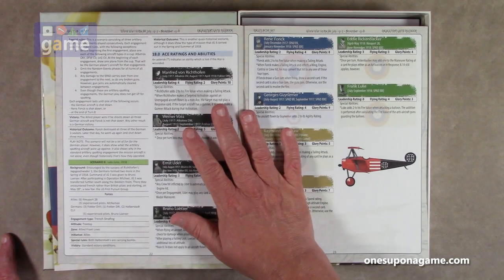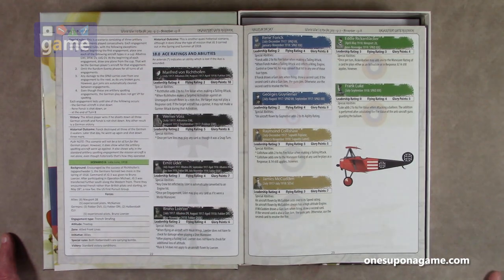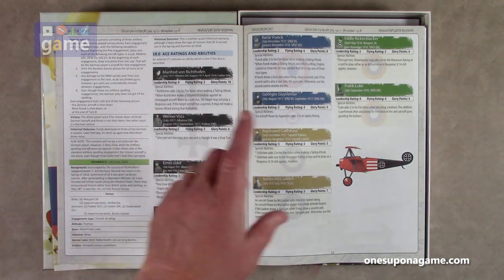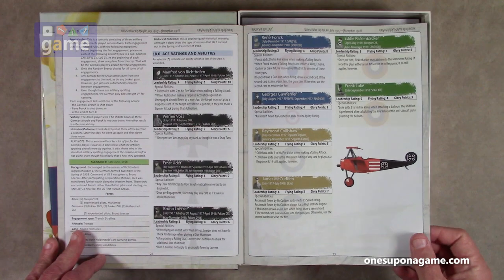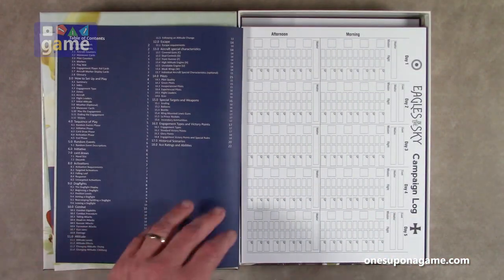We've also got various aces' ratings and abilities listed. Of course you've got Manfred von Richthofen, the Red Baron, Ornevoss, Ernst Udet, Bruno Lerzer — what a Lerzer he was — Rene Fonck, Georges Guynemer — my French is horrible — Roman Kalshaw, James McCudden, Eddie Rickenbacker, and Frank Luke. So you've got four aces for the Axis and six for the Allies. Very cool.